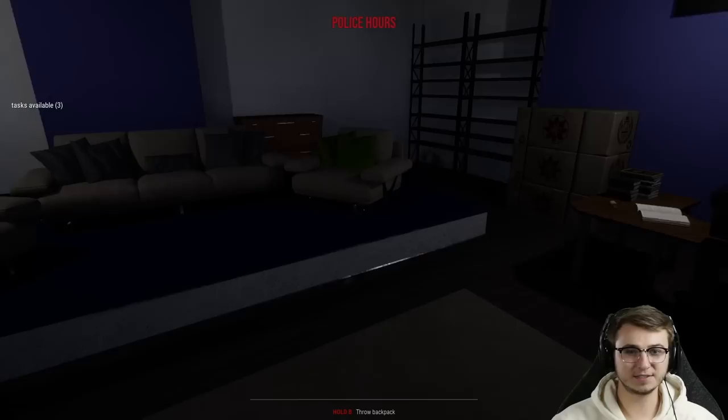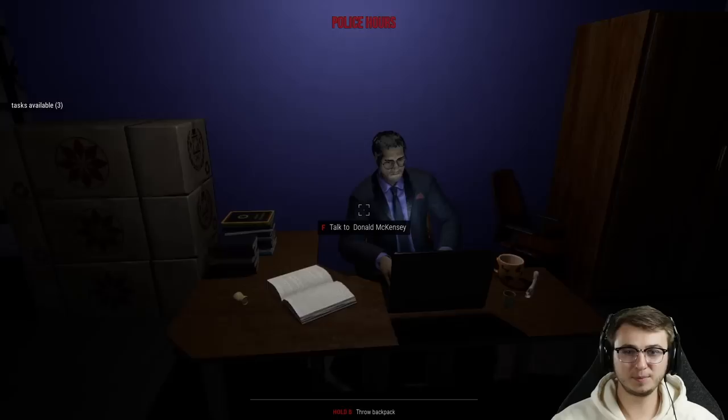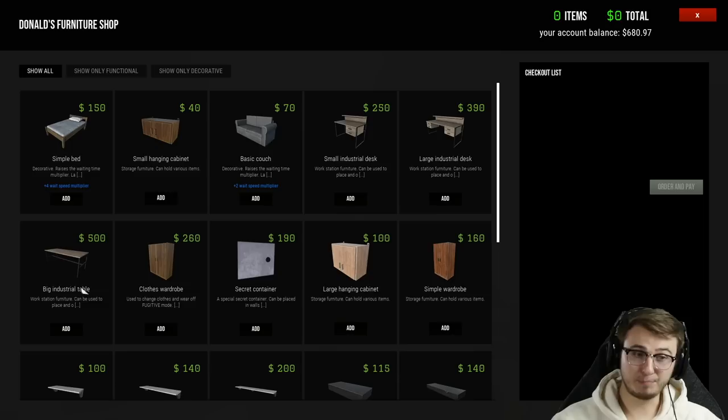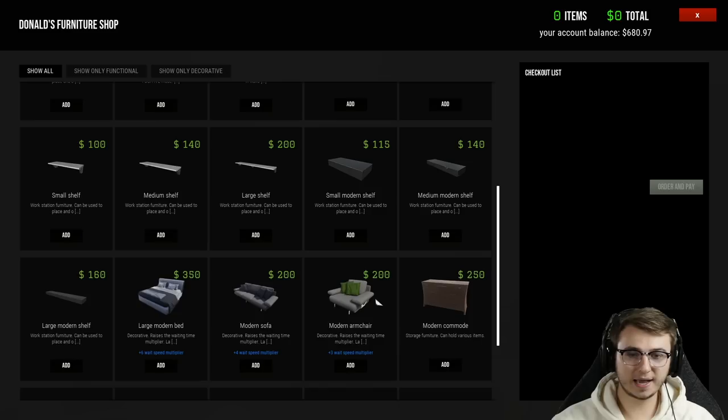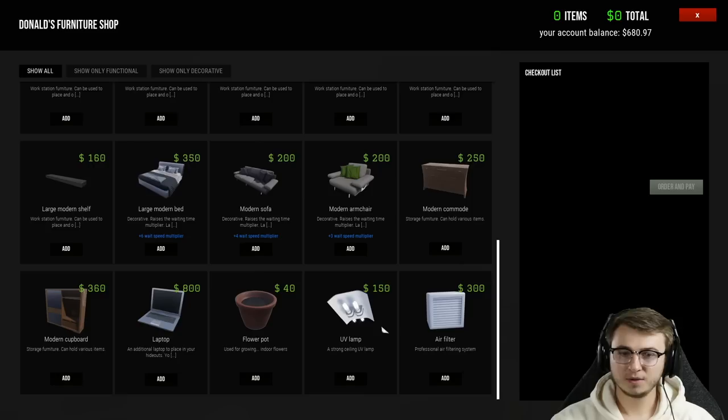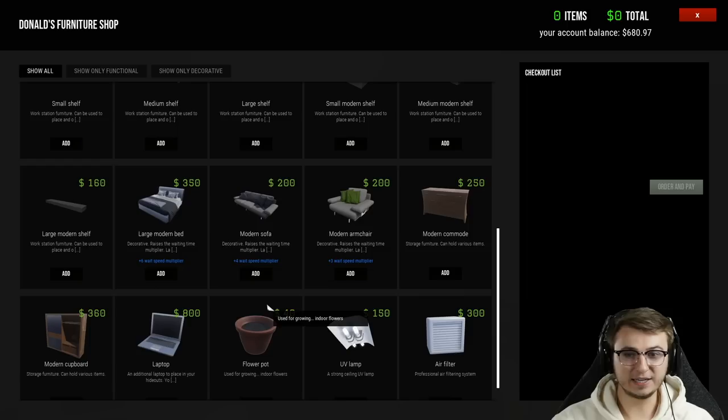That just gave us XP for walking into a store — I like that. We can interact with Donald here. Show me your products please. We have a large desk, a big industrial table, so there are some upgrades we can work towards. There's also a secret container — wow. And a new laptop, so we could have additional laptop access in our new hideout as well — that's big. UV lamp, air filters, and flowering pots — you're telling me we can grow our own Big Kahuna Kush? Just my assumption, but that would be really, really cool.